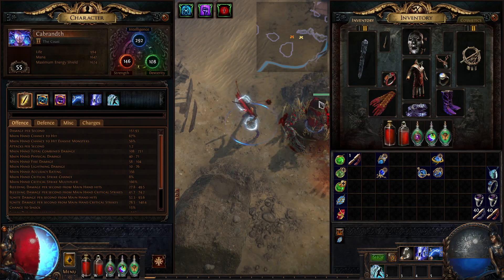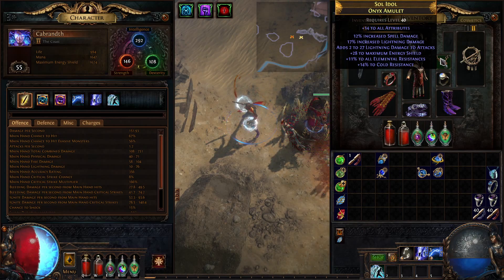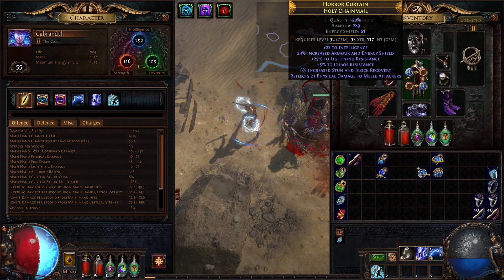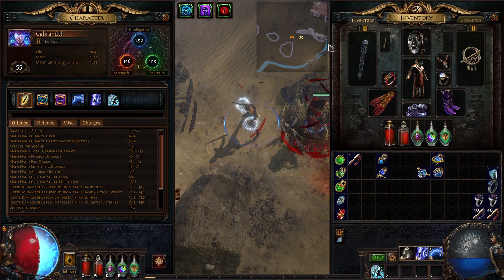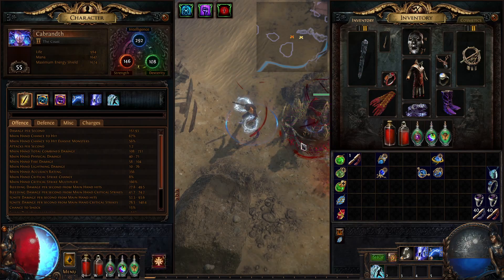Our amulet is just bonus attributes, some spell damage, some increased lightning damage, and some more resistances. So really, all we're getting damage bonuses from as far as gear goes is our wand, this ring, this necklace, and the shield — since we need the shield equipped to get that big bonus to our spell damage. Our Holy Chain Mail just has some armor, energy shield, resistances, and some reflect — nothing special there.